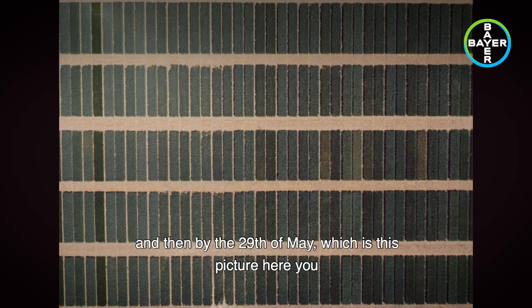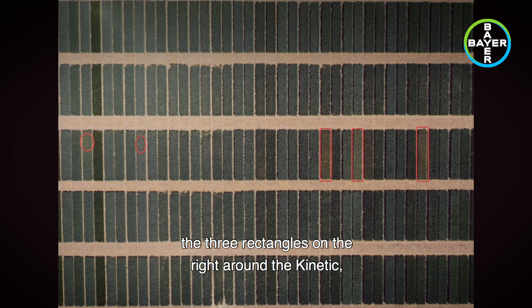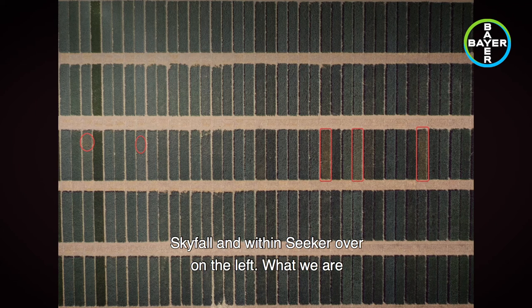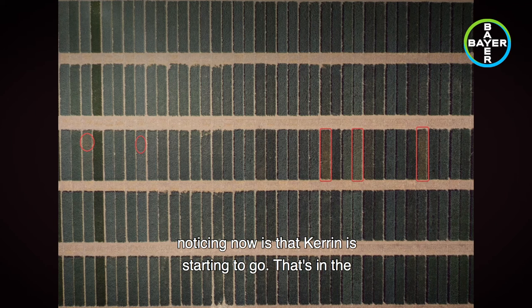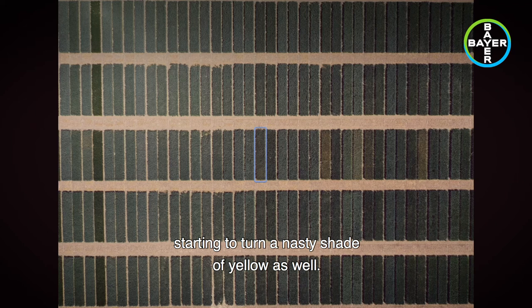By the 29th of May, the usual suspects are still present — particularly the three rectangles on the right around Kinetic, Wasabi, and Dunstan — and there are also bigger patches now within Skyfall and Cica over on the left. Kerin is now starting to go, visible in the purple rectangle, and for the first time Spotlight, in the blue rectangle, is also starting to turn a nasty shade of yellow.